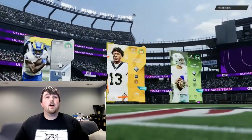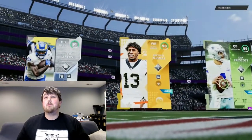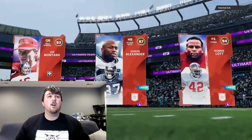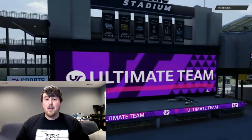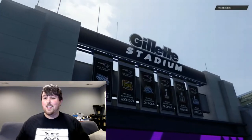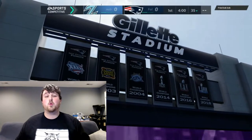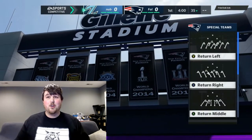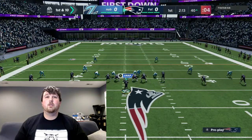Here's our opponent's top three: Cam Akers, Michael Thomas, and Dak Prescott — a manageable team. Ours is going to be Joe Montana, Sean Alexander, and Ronnie Lott. Let's see if we can get a win here and try to complete those two challenges: score a 35-plus yard touchdown and force two turnovers.